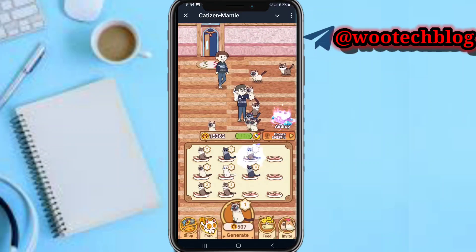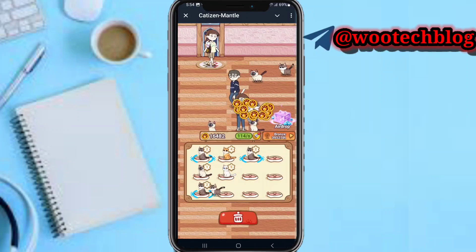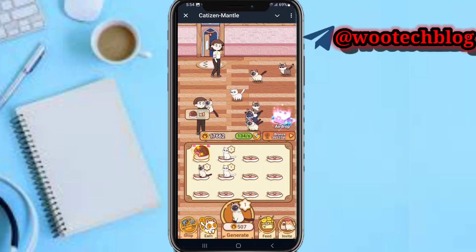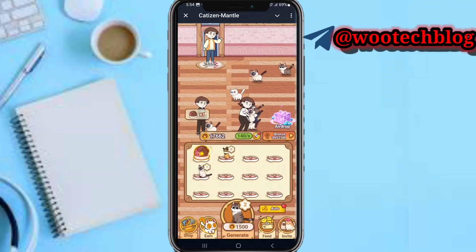Continue merging: match level two with level two to get level three, level three with level three to get level four, level four with level four to get level five, and level five with level five to get level six cats. Keep merging to reach higher levels.